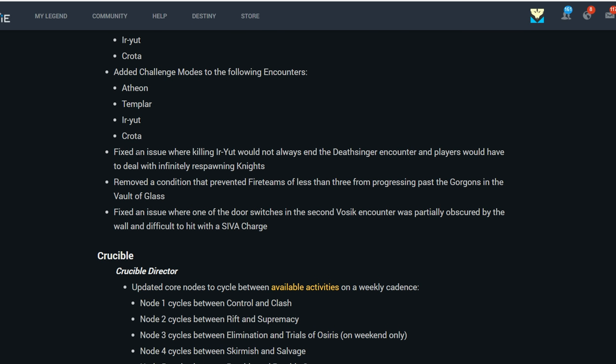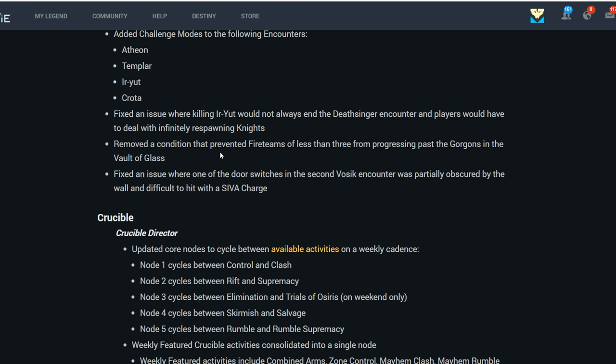They fixed an issue where killing Eryut would not always end the Deathsinger encounter, causing players to deal with infinitely respawning knights. Remember how the knights never despawned? Apparently that was an issue — it took them three years to fix that one. They also removed a condition that prevented fire teams of less than three from progressing past the Gorgons in the Vault of Glass.